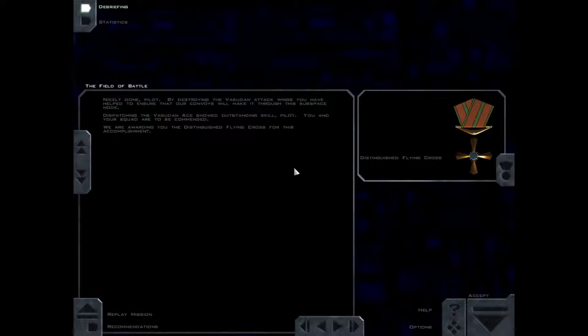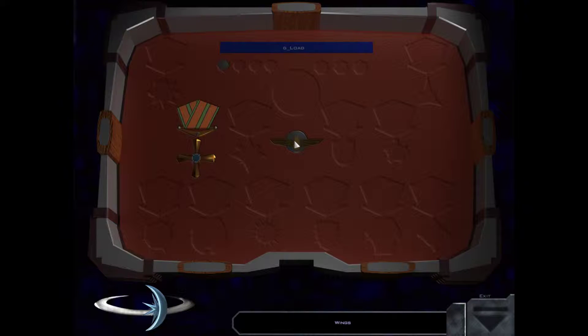Nicely done, pilot. By destroying the Vasudan attack wings, you have helped ensure that our convoys will make it through this subspace node. Dispatching the Vasudan ace showed outstanding skill, pilot — you and your squad are to be commended. We are awarding you the distinguished flying cross for this accomplishment. Wow! Mission two and they're giving me medals. Got my flying cross. I'm an ensign.